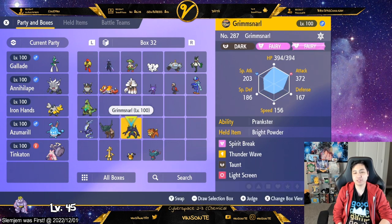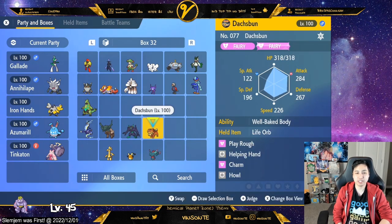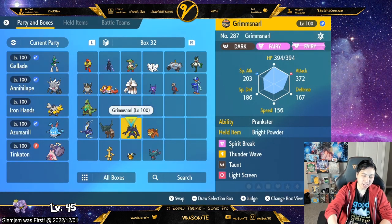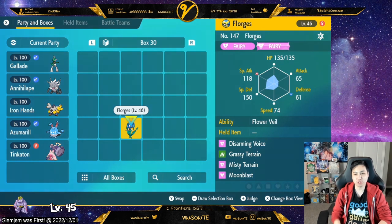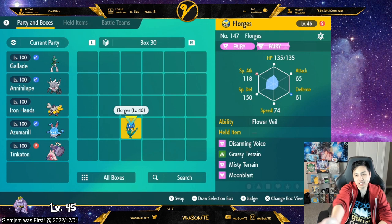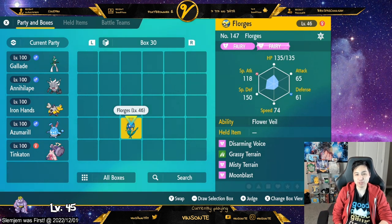You can use Leftovers or Shell Bell too. I wouldn't use Shell Bell on Grimmsnarl since those two don't do as much damage compared to Azumarill. As honorable mentions, you can also use Mimikyu and Forretress - Forretress is straight-up Fairy. You can use a Light Screen set with those too as an option.